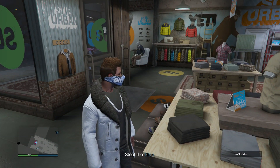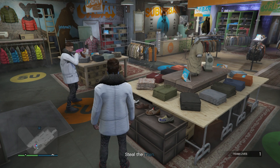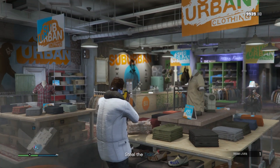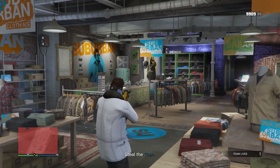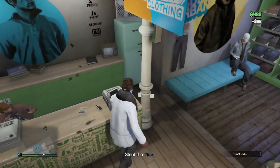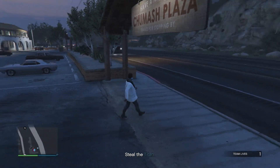If you guys get the door locked, it doesn't matter. All you have to do is go to the next shop, which is the clothing shop, and just tell your friend to walk in and shoot all the cash registers. This one will give you the most amount of money because there are three of them. Just tell him to rail down all of them, shooting each one about five to ten times. As soon as he's done that, you can tell him to walk outside, then walk up and shoot it a couple times, just like I am right now in this video.